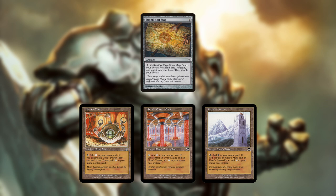Tron has the distinguished honor of having the best mulligans of any deck in the format, since generally all you need is a way to assemble seven mana by turn three and the rest of the deck will take care of things. You should nearly always mulligan any hand that cannot assemble Tron by turn three.